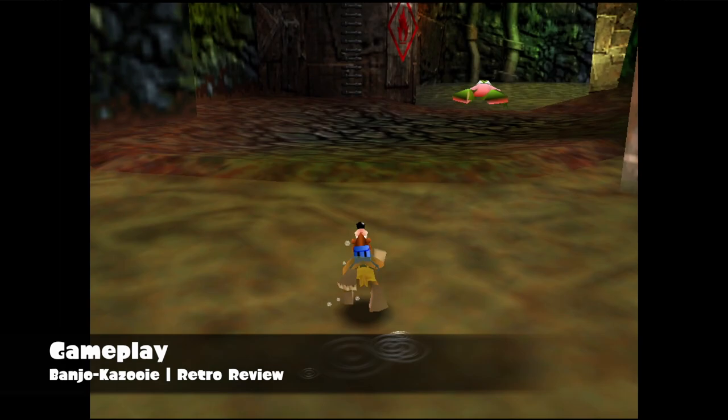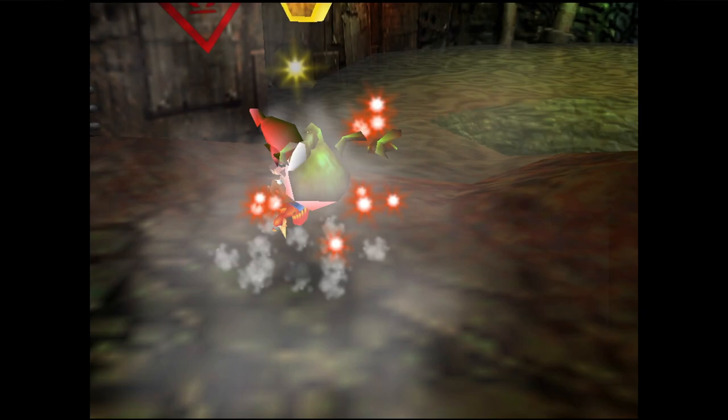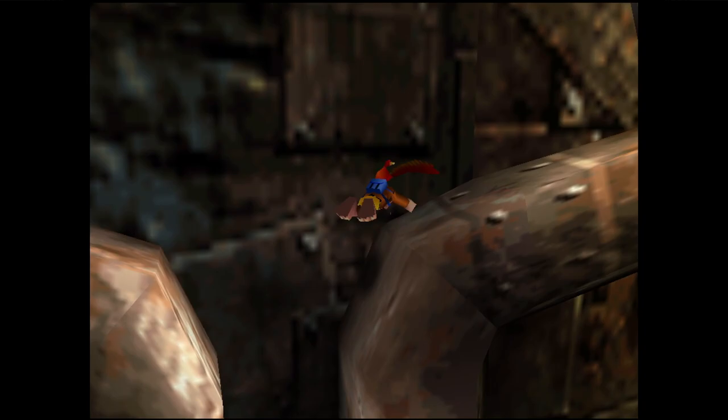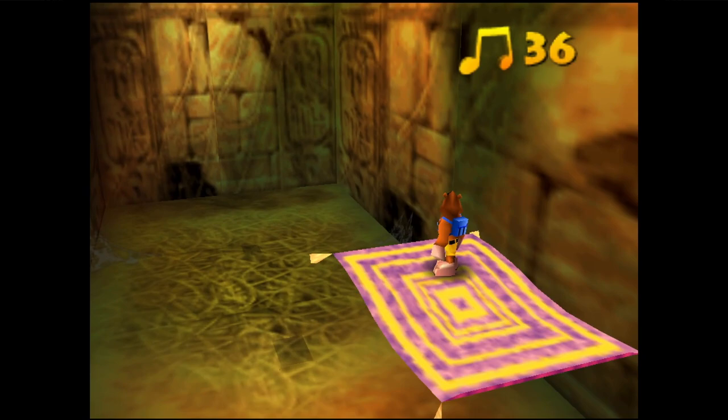Banjo and Kazooie have several moves at their disposal. You have traditional things like jump with A and attack with B. Several other attacks and abilities are acquired throughout the experience, including the rat-a-tat wrap — an in-air attack with Kazooie blasting enemies with their beak. You also have a glide, a flip to give you extra height, the ability to shoot eggs, a beak barge to bust enemies and places in the environment, and more. All of these moves take a bit of getting used to, especially early on, but after some time with the game you'll get the hang of it.